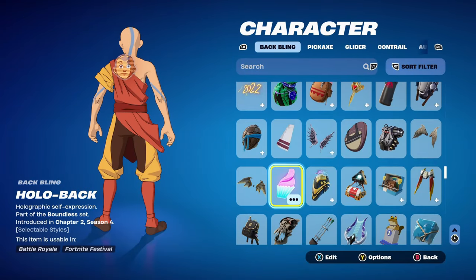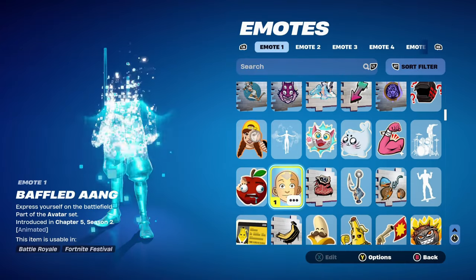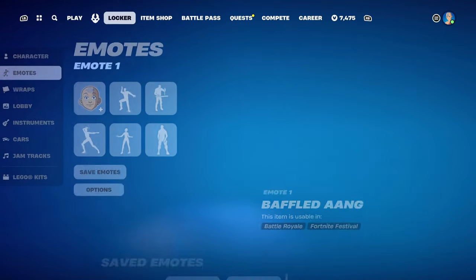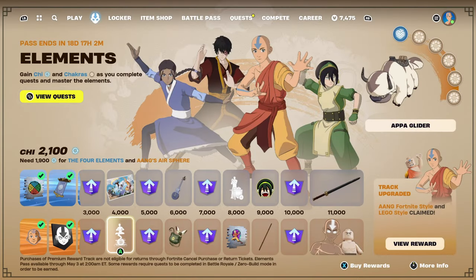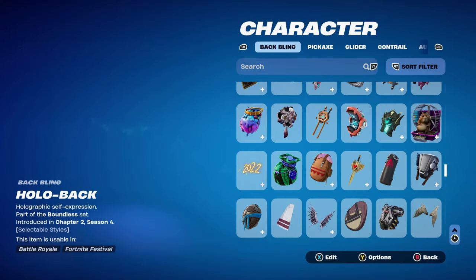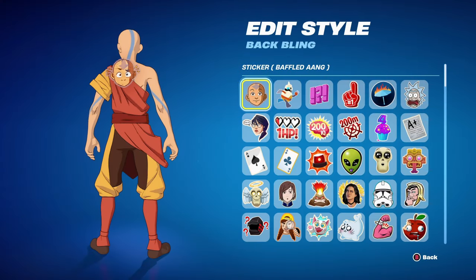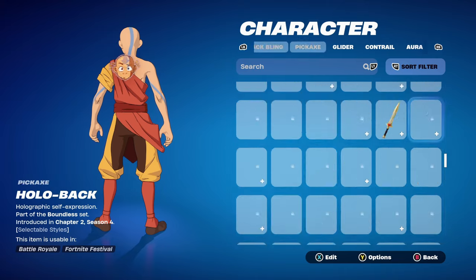Combo number 8 uses the Hollow Back back bling, part of the Boundless set, introduced in Chapter 2 Season 4 — it's the customizable superhero skin back bling. The emoticon I'm using is the Baffled Aang, from the actual premium event pass at 1,000 Chi. It's animated, which is pretty cool — it's basically Aang's face, so I thought I'd use it.